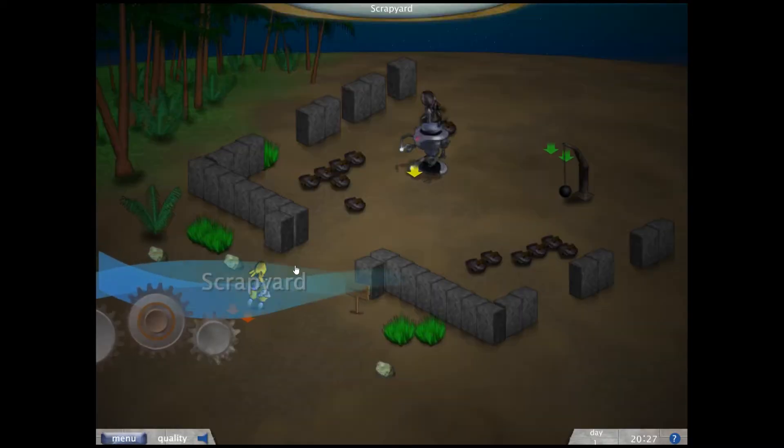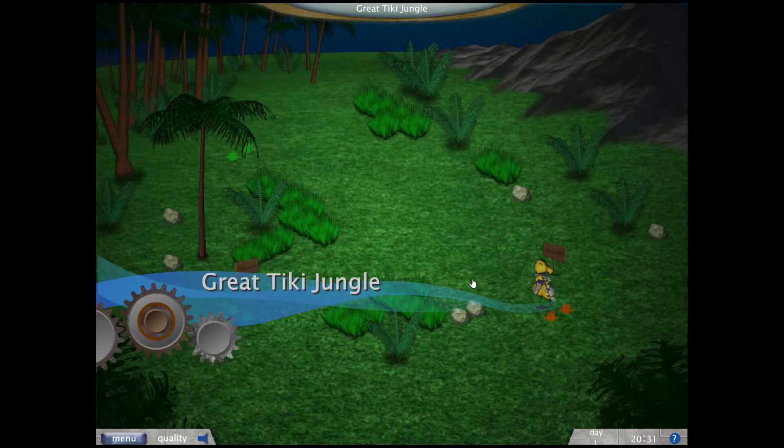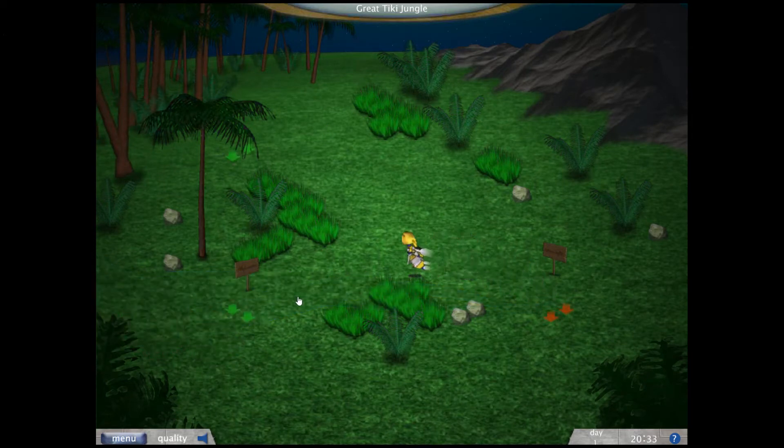We actually want to go to the scrapyard and then go back — it's just a trick. We can actually reach different places. If you just go to the map and then enter again, you will enter through that area, so you can actually skip a little bit of the jungle.